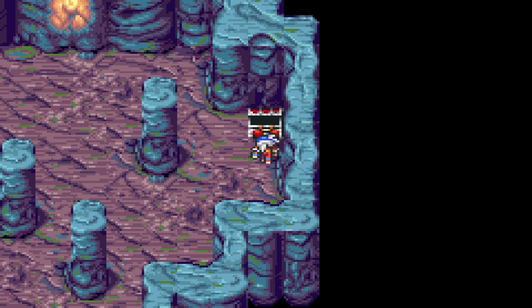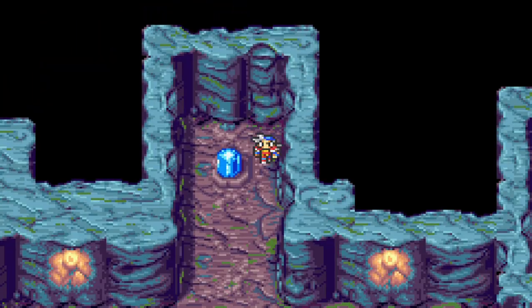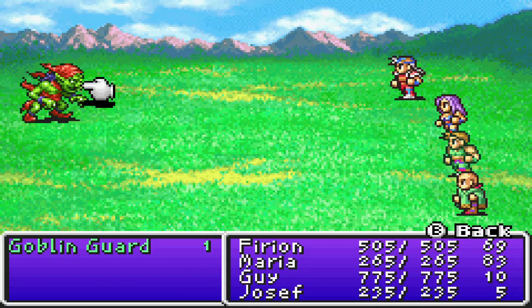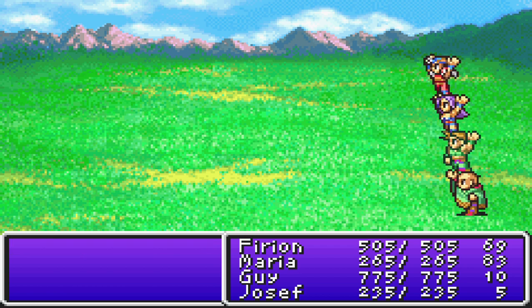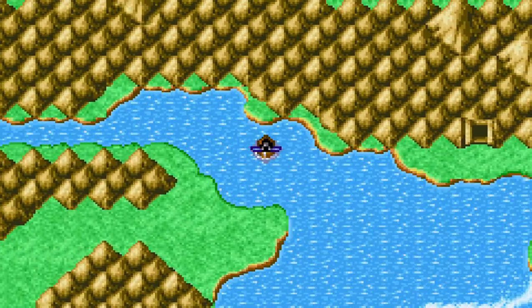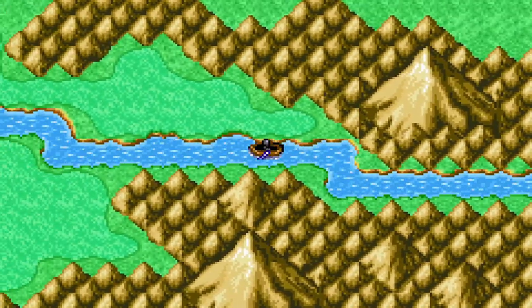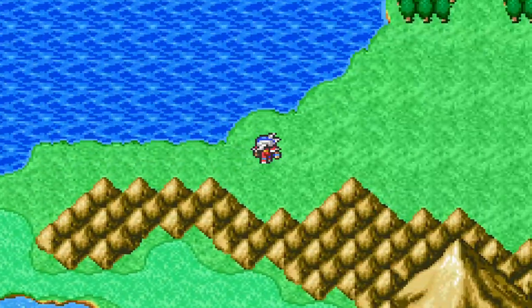Nothing more to do but make our way back — we travel back towards Salamand, then loop around. Let's go ahead and hopefully not get too many encounters. Just as before, we gotta make our way around towards the snow so we can traverse the icy caps.